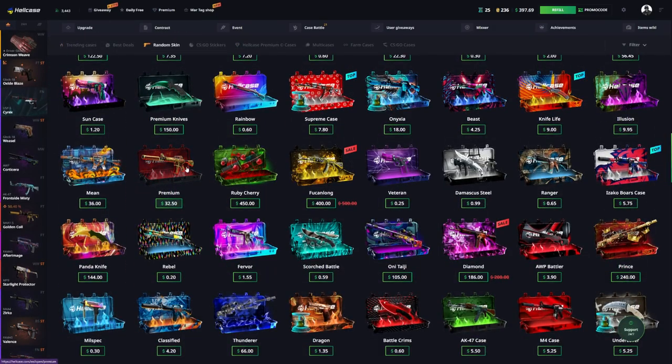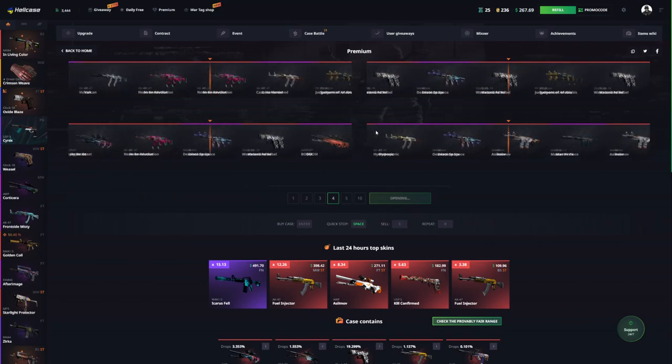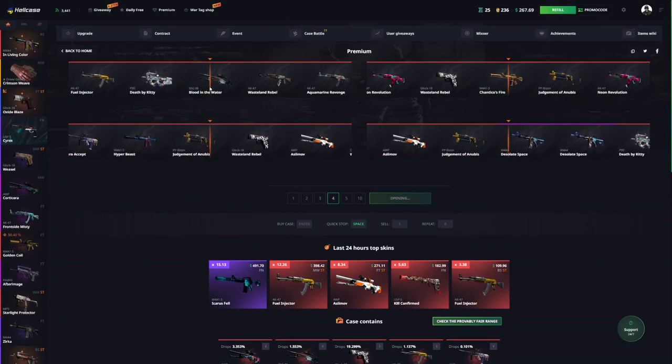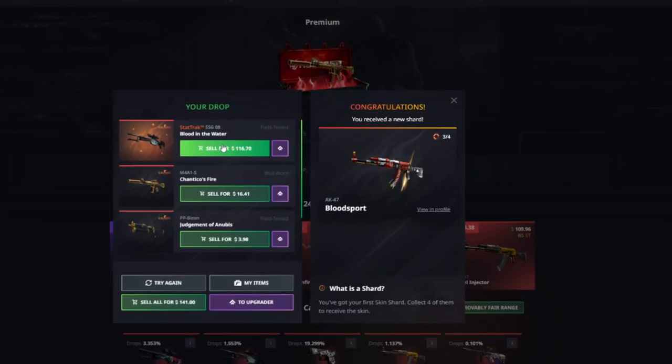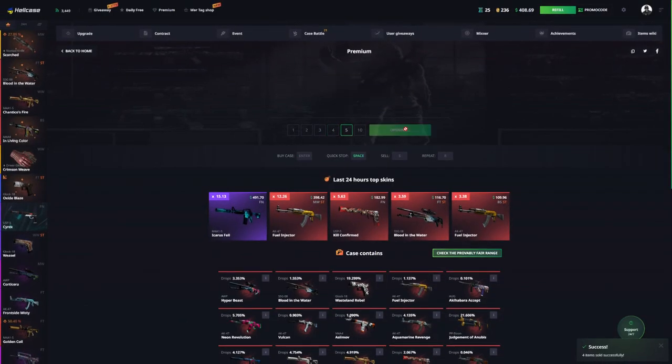Let's go ahead and open up some premium cases now. I just like spamming the premium cases — there's something about them. Please be stat track factory new... oh my god, it's 160! I like how it's got the gold glow to it — it's like finding a scar from Fortnite with a gold border around it. Let's do another five, run it back!